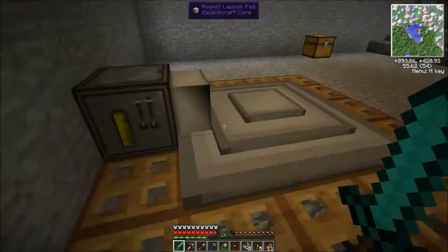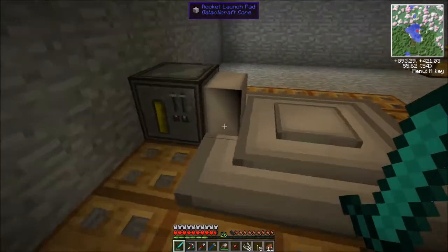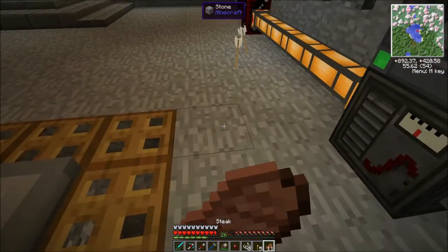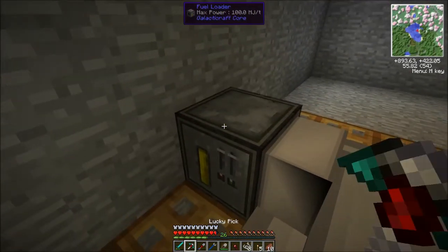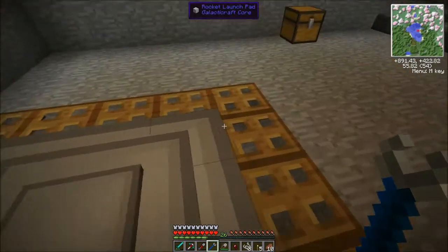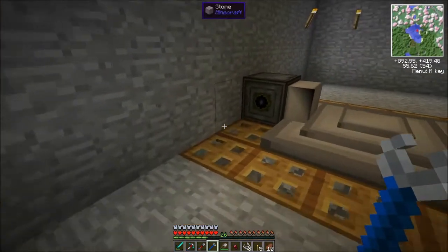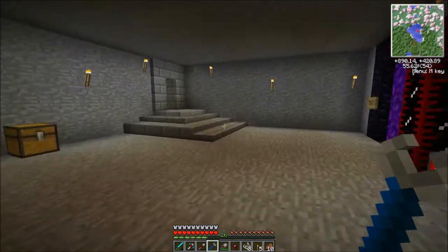I must put some lights up there. So there's the launch pad, and then you have to connect up this fuel loader to go there. We might do that now. It needs power and it needs fuel. So we're going to get some more pipes here.